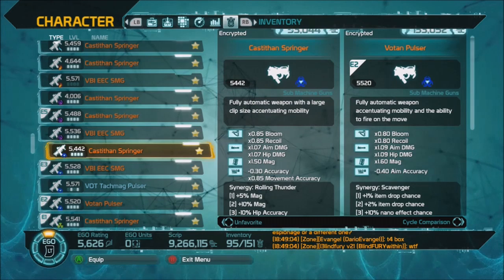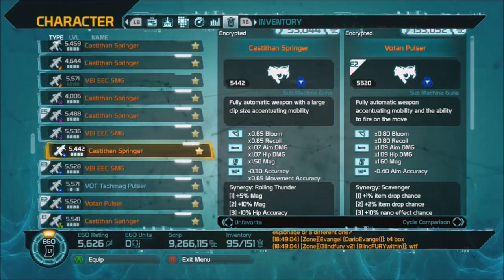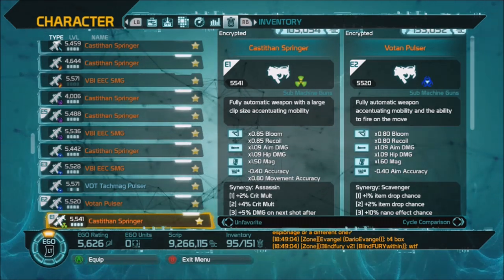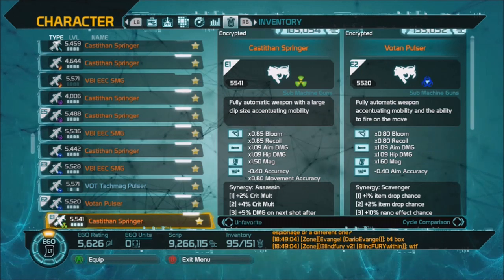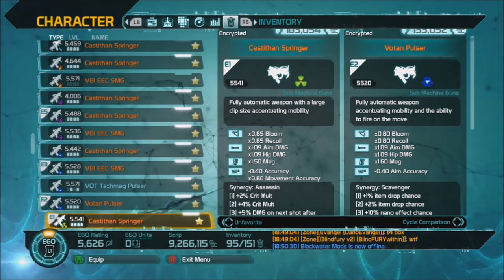There used to be another nano that was just a little smudge, which did the exact same thing as radiation. You can still find it at one vendor, but that's the only place, and it's not on a great weapon. They pretty much did away with it completely.